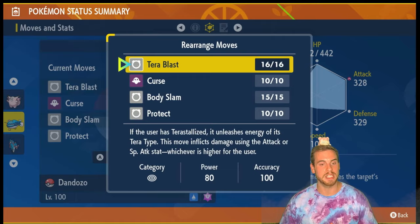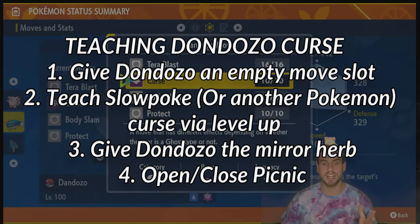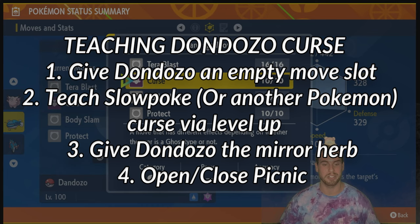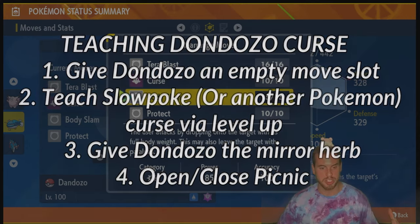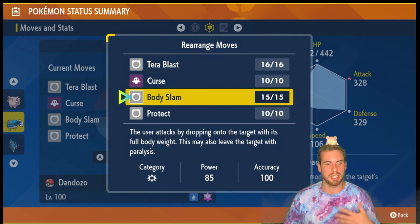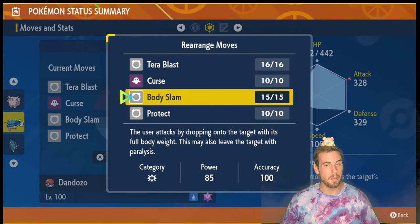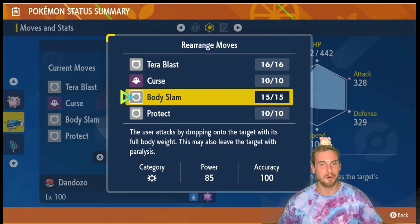Very Terra Terra Blast is how this build deals damage. Curse powers up Terra Blast and also gives Dan Dozo additional physical bulk. Because of Unaware, we don't gain the benefits of lowering Sceptile's stats with something like Chilling Water, so instead we can use Body Slam for the chance to paralyze it and cause it to miss some turns attacking. The full build and full strategy is in the description of this video, but let's see this big ol' fish in action.